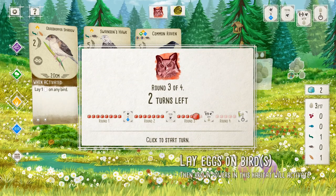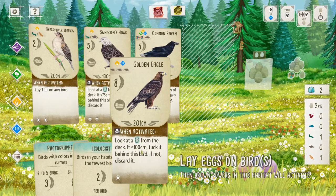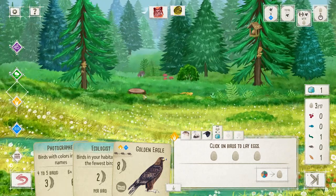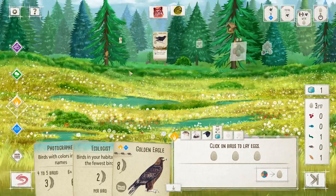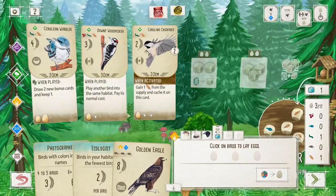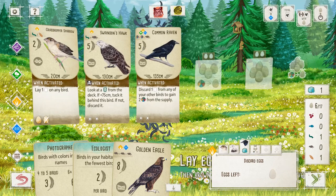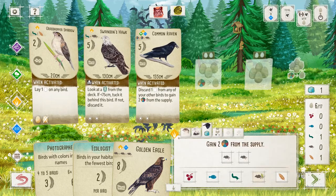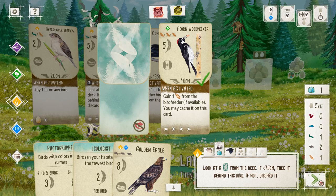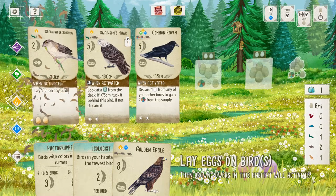Now I'll go ahead and lay eggs. I'll be able to do the raven's ability — I'll get two rats and I only need one more. Lay eggs — lay two here, lay one there, discard one from this birdie, get double rats. This bird — please be less than 75. Oh, this is a productive turn, I got lucky! That's one point for me — we'll lay it back on him.